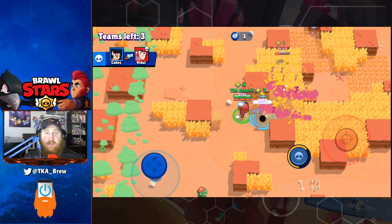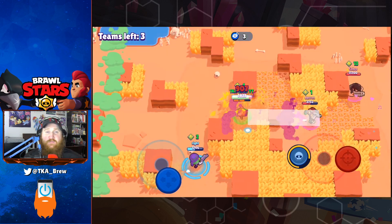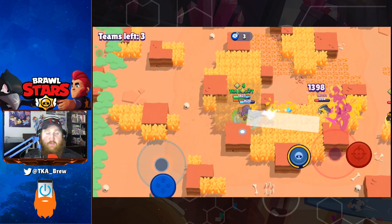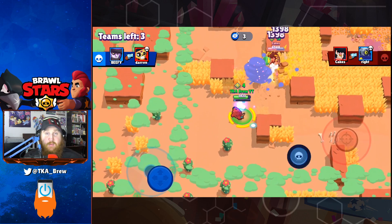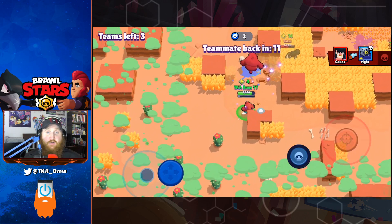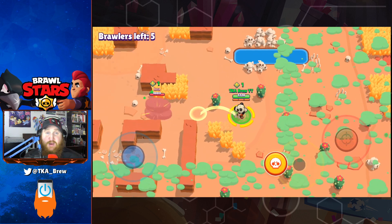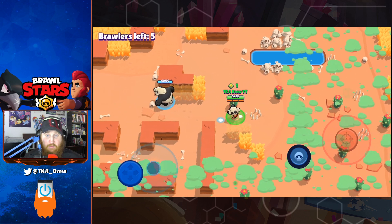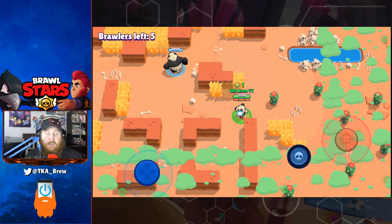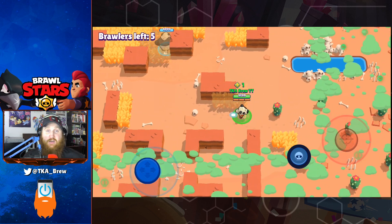Nita is a good brawler but becomes great when partnered with her bear. Her bear can be used as a shield, a way to flank people, or even chase them away from areas. Nita is often used in the same manner as tanks because of her medium health and her bear's medium health. Nita is average in most game modes. Nita's bear can actually see people in bushes and chase them — except for Leon. If Leon goes invisible, the bear loses interest and starts chasing other brawlers that are closer.